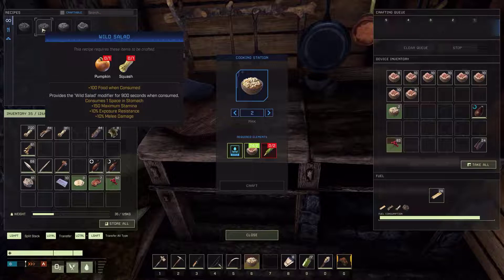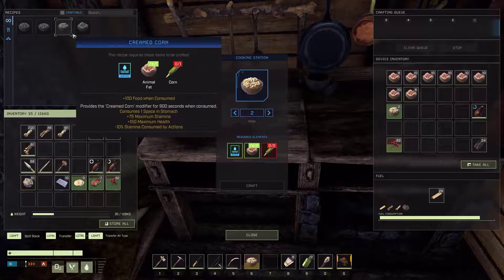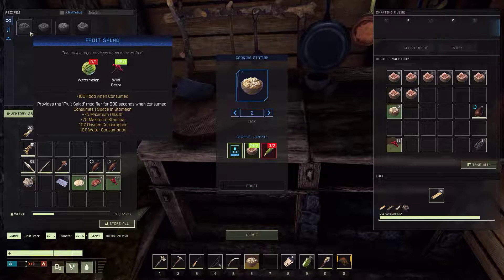The last thing you can make is fruit salad, which takes one watermelon and one wild berry. Eating it gives you plus 75 maximum health, plus 75 maximum stamina, and reduces your oxygen and water consumption by 10%. All of these stack with the enviro suit you're wearing, so they definitely come in handy.